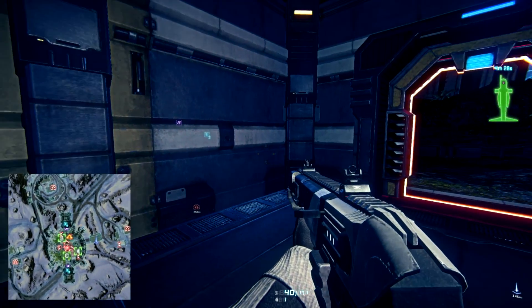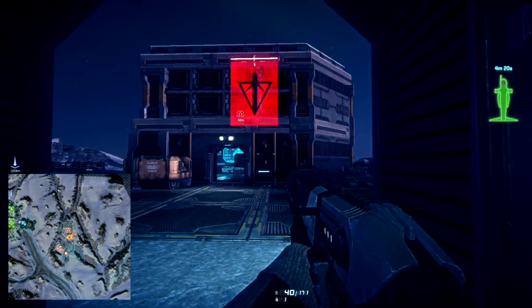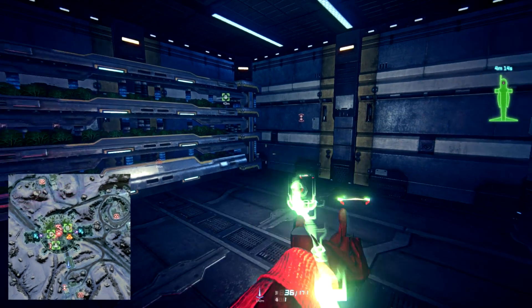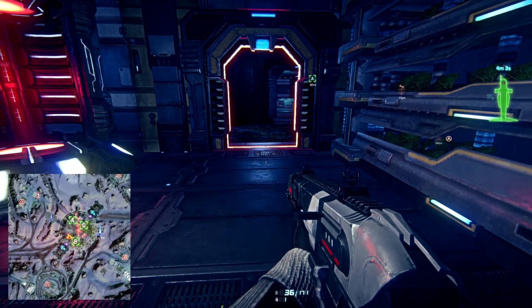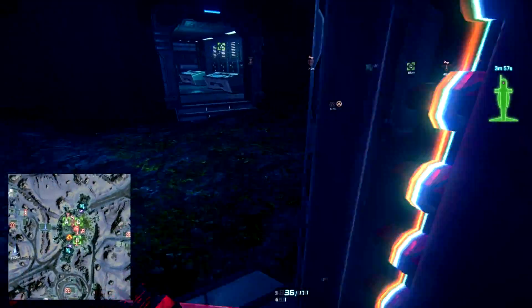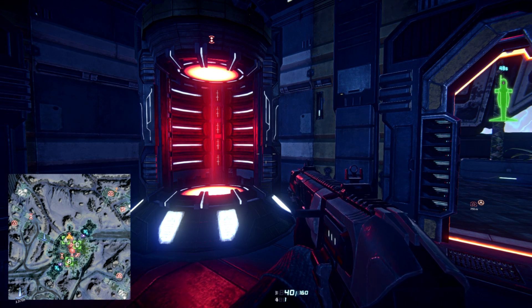If you notice your cap point is starting to flash, you better get back there or hope somebody recaps it. If you're VS and losing the cap point but you stay inside, and it turns back to red, you'll be in a pain shield — it's going to kill you just by being in there. The TR can run right through. So pay attention to what color these shields are on your screen; they'll tell you exactly what you can and can't do. These teleporters can also move you vertically in certain base layouts and into a base or across the map.